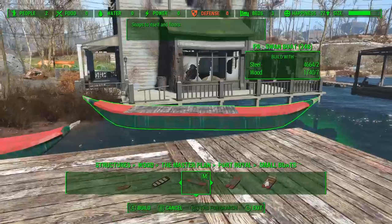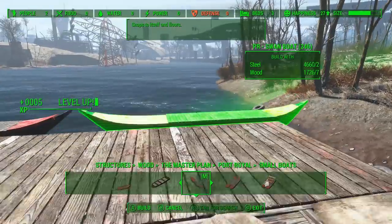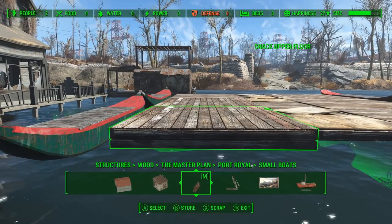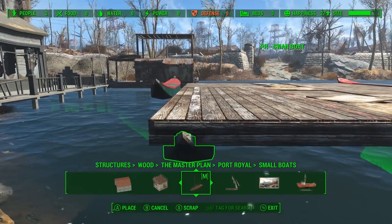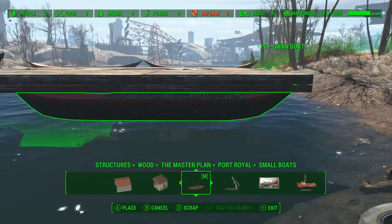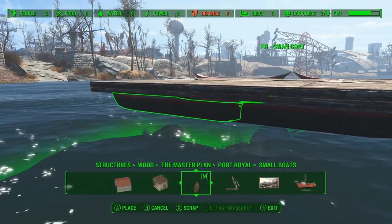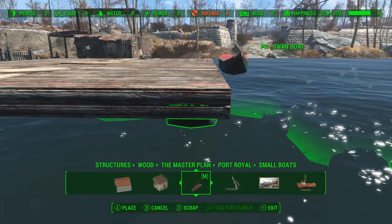Something else we're going to do a little differently with this dock — we're going to break up the use of the barrels. We're still going to use some barrels, but we're also going to use these boat pieces which come from a mod called Port Royal — I'll link it in the description. It adds a bunch of boat pieces and boat decor; it's a really cool mod. We're just going to use these as if they're attached to the sides to help float this dock up.